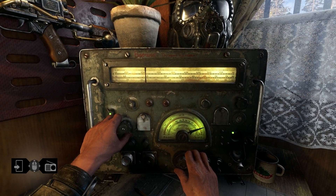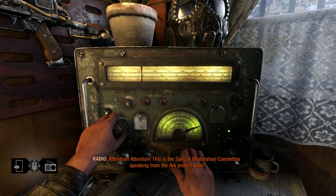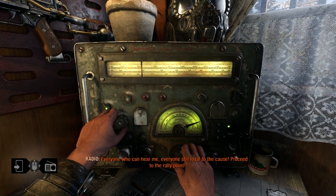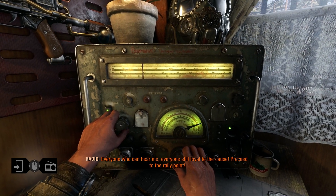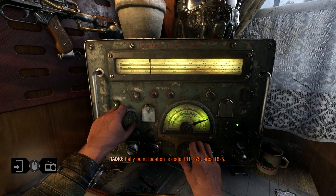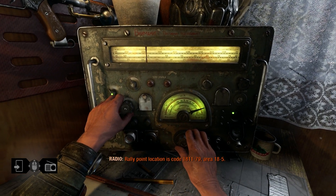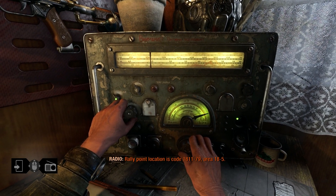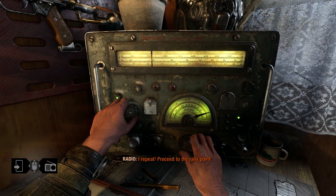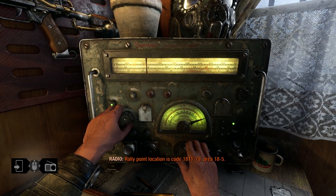It's still a radio station playing somewhere. This is the Special Restoration Committee speaking from the ARC Project base. Everyone who can hear me, everyone still loyal to the corps, proceed to the Rally Point. Rally Point location is code 1811-79, area 18-5. This sounds like it's just a looping automated message.